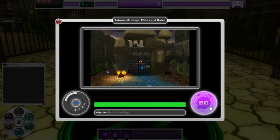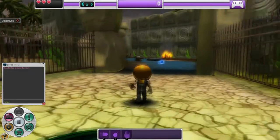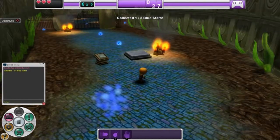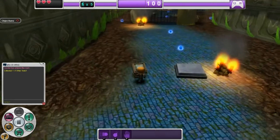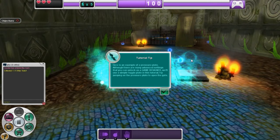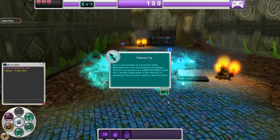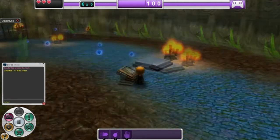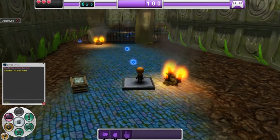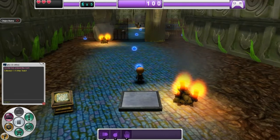Let's get started. I'll grab this first star — one of eight for Tutorial Number Eight. The first signpost says: here is an example of a pressure plate. We'll use a simple toggle plate in this tutorial. Try jumping on the pressure plate to open the gate. As you can see, there's a gate up ahead that is currently closed. We jump on this button and it opens right up. We can step off because it's a toggle plate.